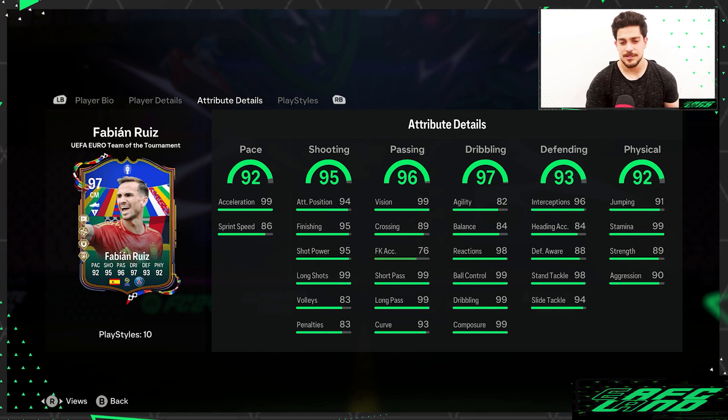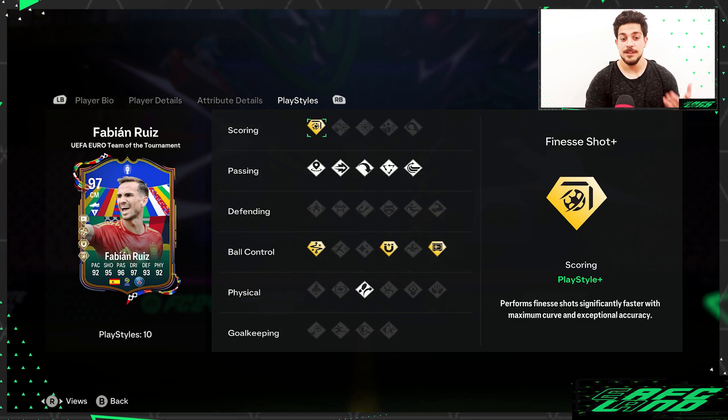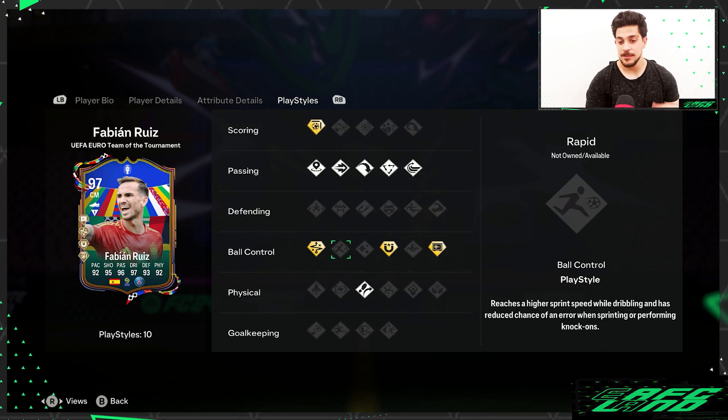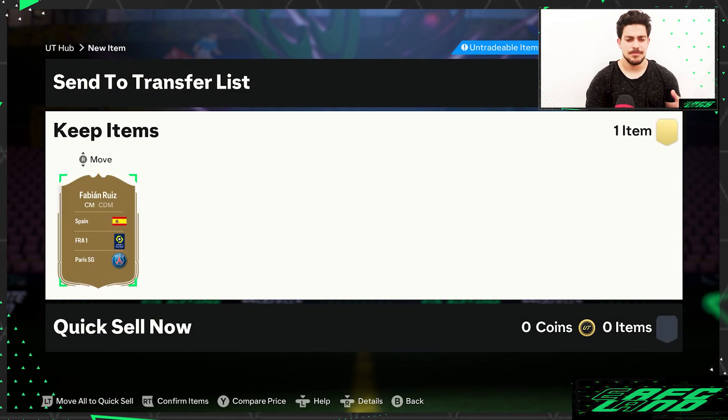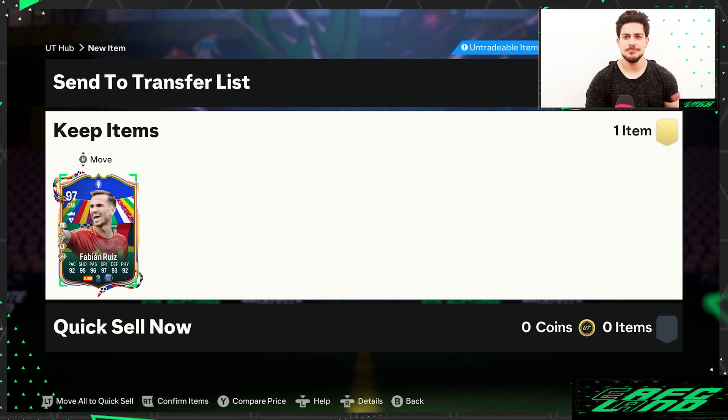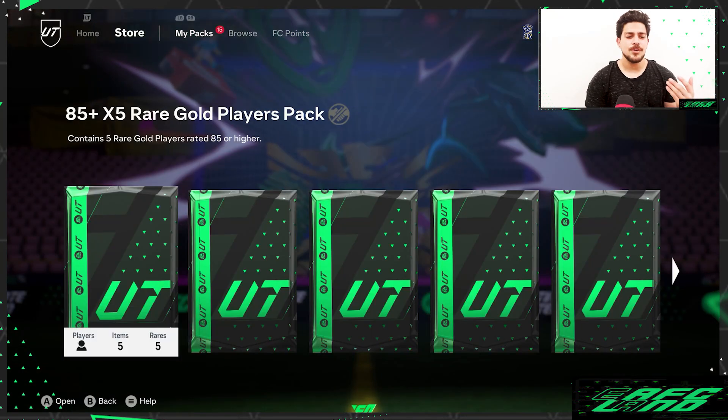Great defensive stats with physical stats — he's got finesse shot too, oh man! Technical plus — really good card. I'd say I may even do a review on him. Good start — let's move on to the packs.